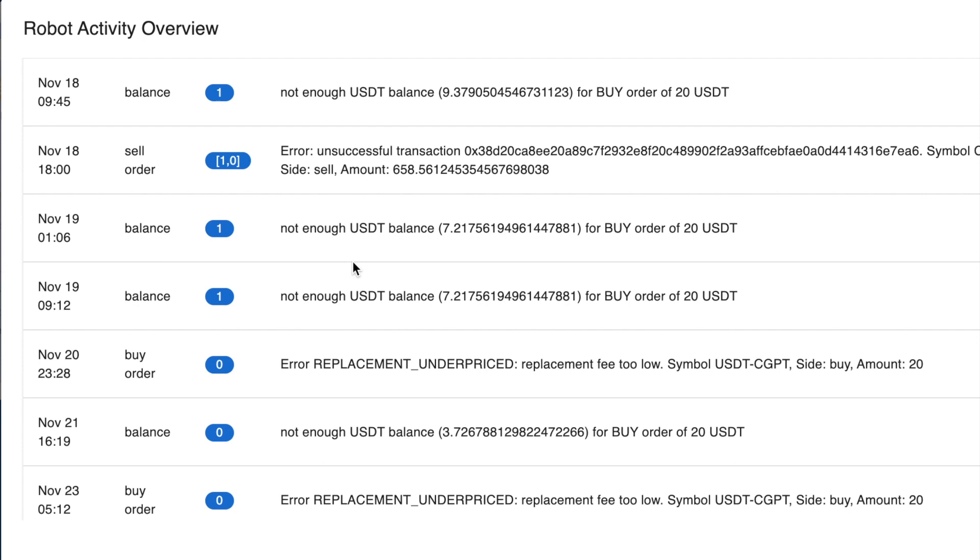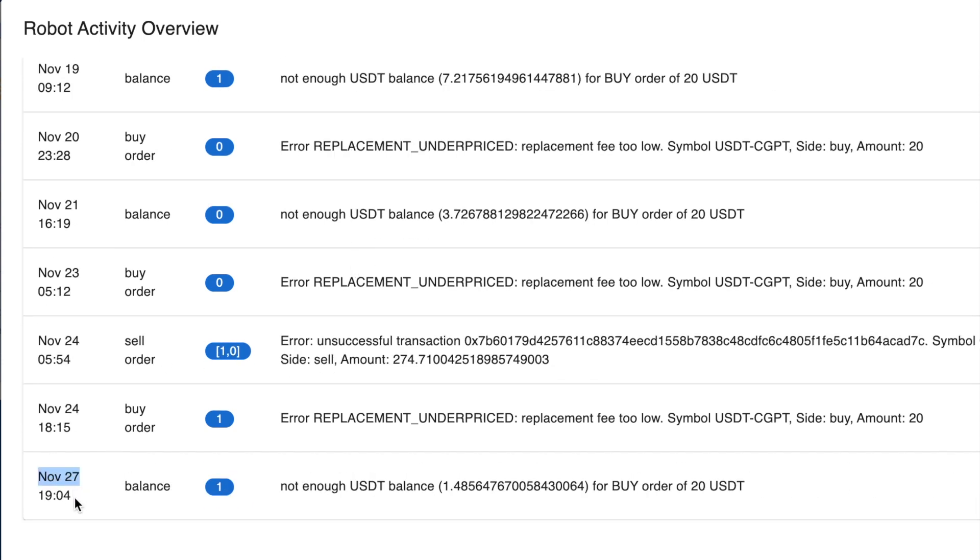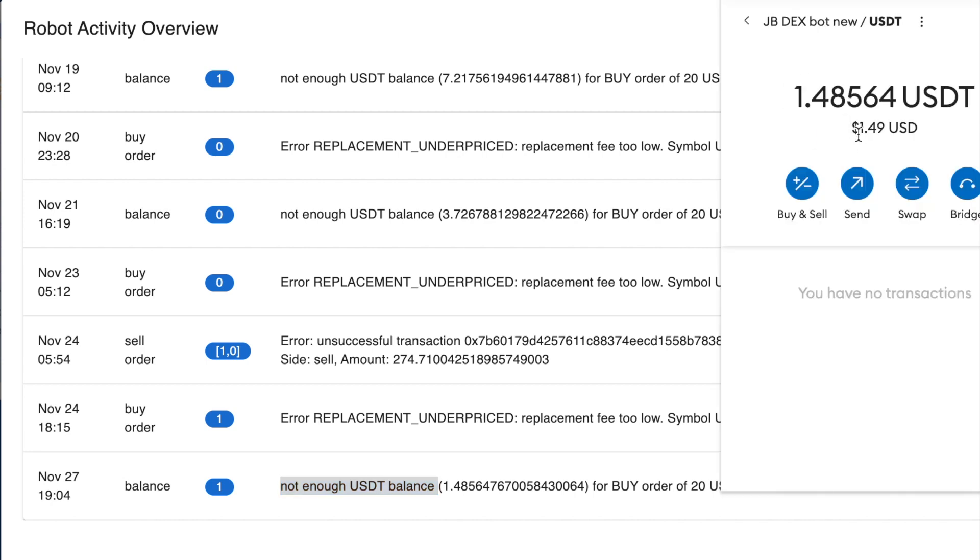Click on there and then scroll down until you see the latest date. This robot stopped on November the 27th. Here's the error: 'Not enough USDT balance to buy an order for $20.'